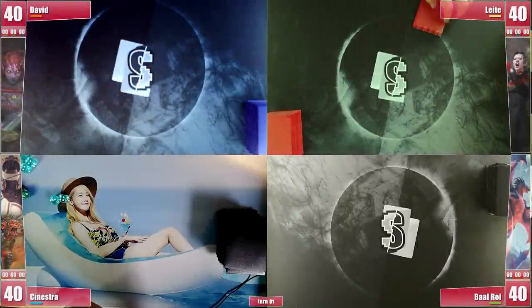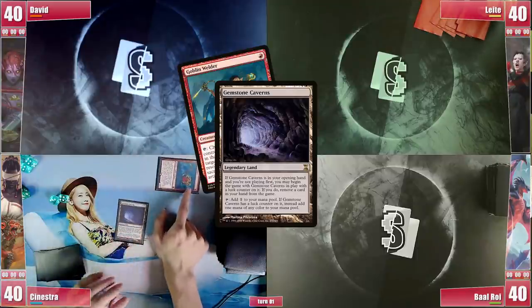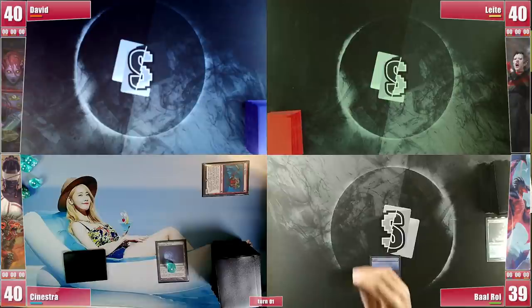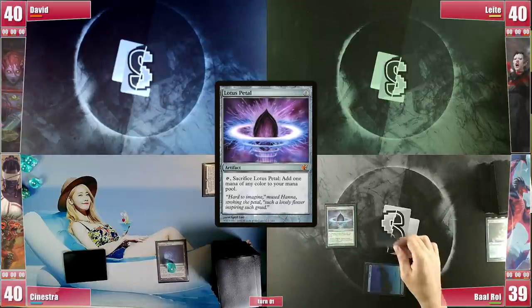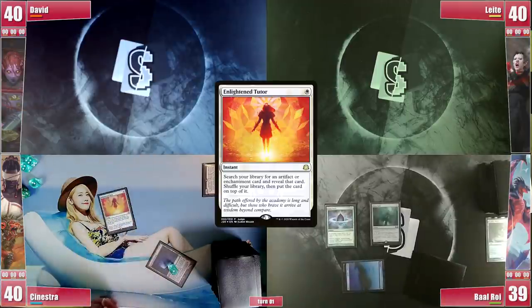Before the game starts, Sinestra announces his luck with his Gemstone Caverns, exiling a Goblin Welder. Baal draws, plays Scalding Tarn and cracks it for a basic Island to avoid David's Back to Basics. He casts Lotus Petal and follows it with a Mana Vault. He passes and on his end step Sinestra fires his Enlightened Tutor for a Mana Crypt.